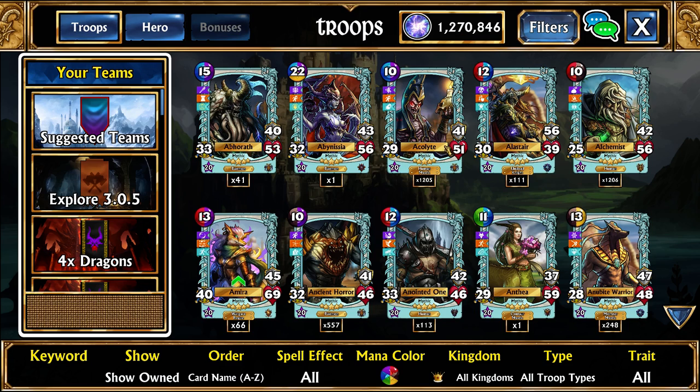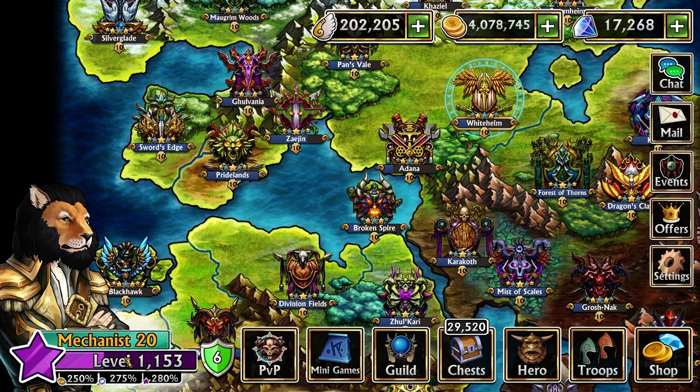Souls are used to upgrade the level of your troops. Every single troop will at minimum be able to go to level 15 if they are common, and if they are ascended all the way to mythic they can go to the max level of 20. This is currently the only thing souls can be used for, though there is a feature called Soulforge — a crafting system coming in the next patch — which will most likely use the soul resource.